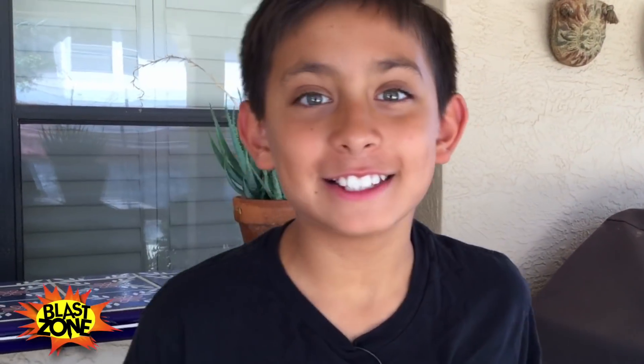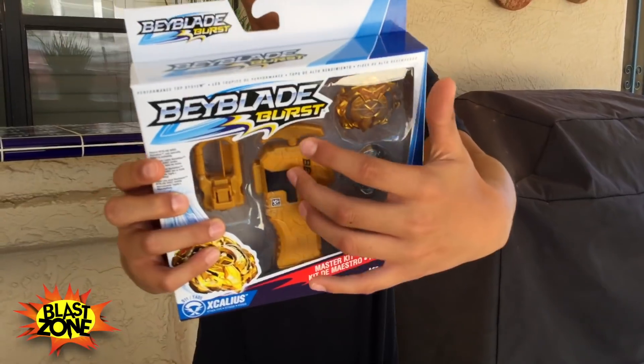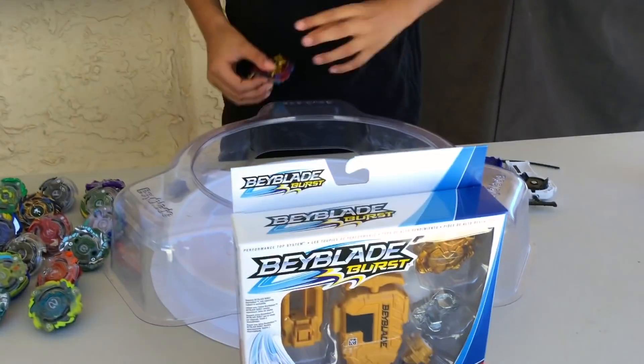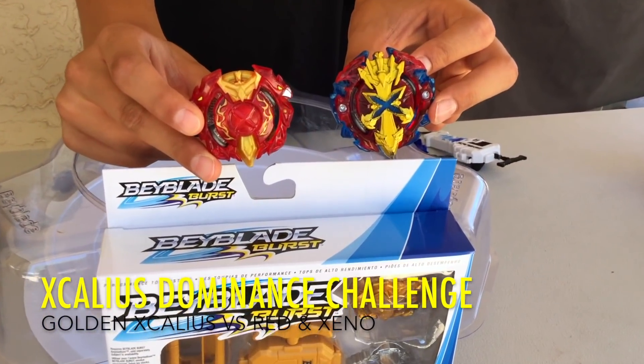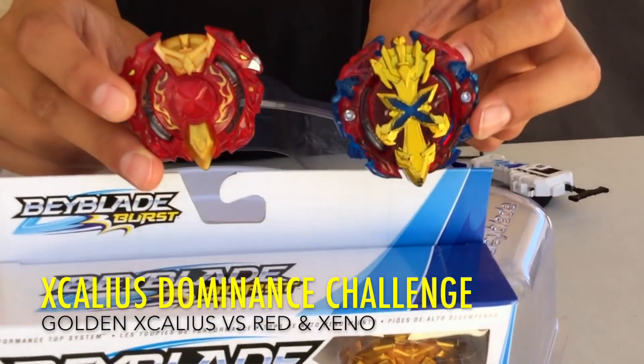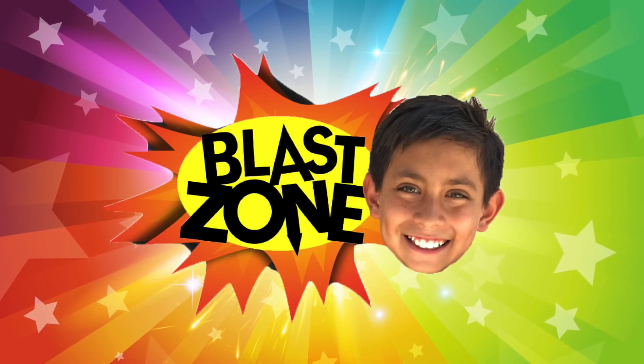Hi guys, welcome back to the Blast Zone! Today I have this awesome unboxing — the new Excalius Master Kit with the golden launcher and the golden Excalius. I can't wait to open this. I'm gonna battle these two to see which Excalius is better: Zeno Excalius, Excalius red type, or golden Excalius. Let's get on to this awesome unboxing!